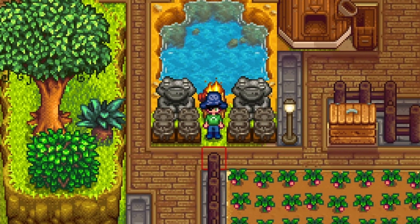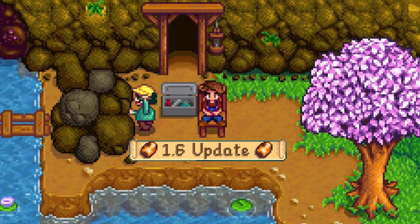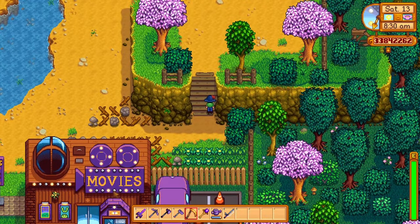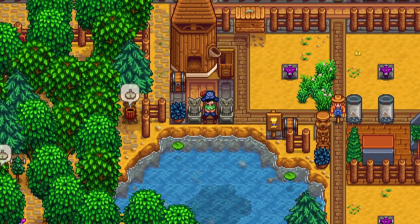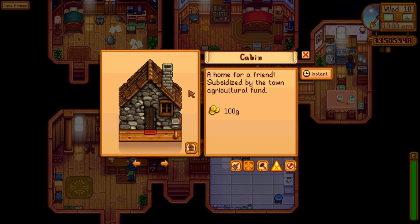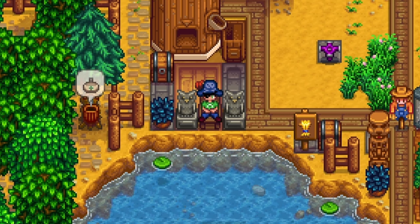Hey there everyone, Filcio here and welcome to today's video. As you all know, the 1.6 update added a lot of new content and Robin wasn't spared from the update as well. Today I'll be covering everything new that was added at Robin's shop for our farm, and also we will be discussing all of the new cabin variants that you can build from her as well. So let's get to Robin's place and check out what we can work with.